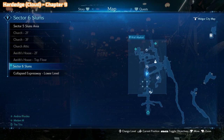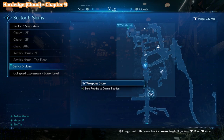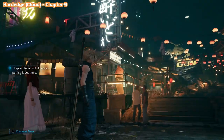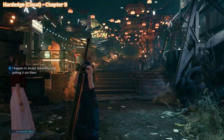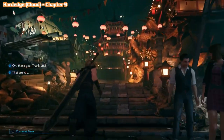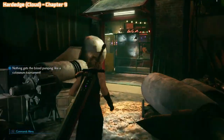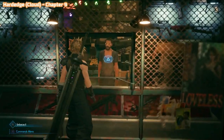Chapter 9 now — we're in Wall Market, which you will come to as part of the story. The stairs you're about to see is where Johnny will come running down as you first get to Wall Market. Head towards Corneo's place — the big palace — and then just hook a left to the gun shop, where you're able to purchase the Hard Edge for Cloud.